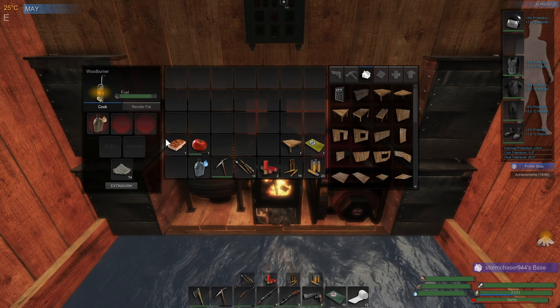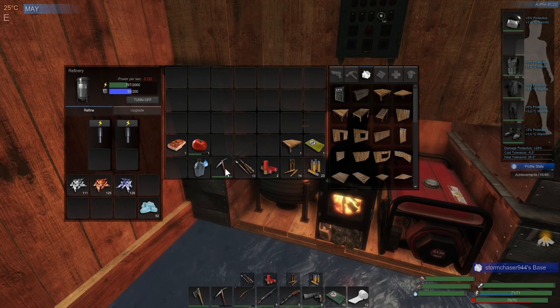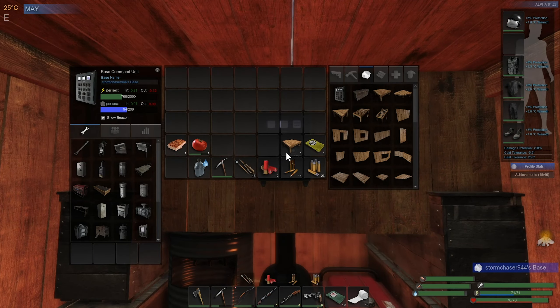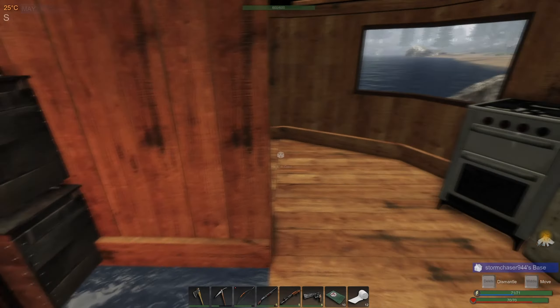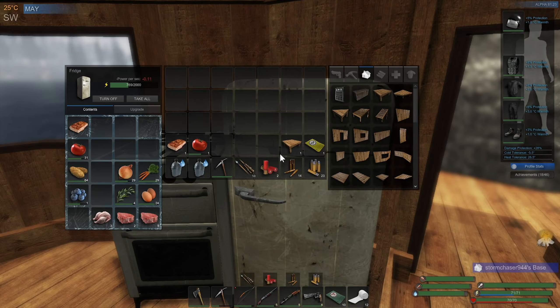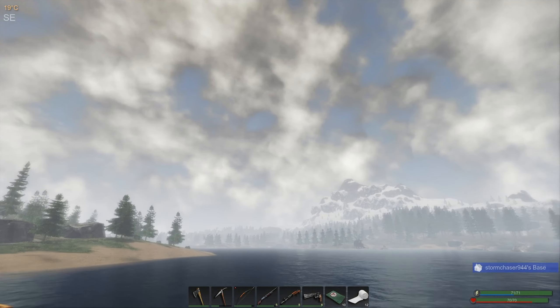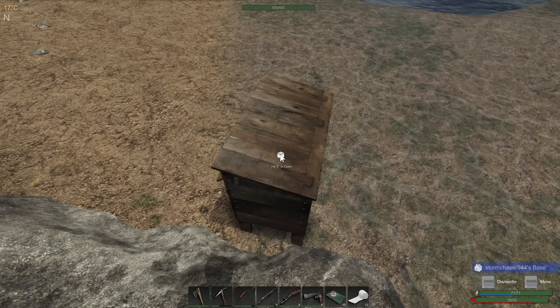The animal housing isn't actually even my primary source of biofuel — it's killing wolves with the recurve once it gets high enough level and it becomes economical to do so. But since I'm going to put down this platform, I'll probably be able to get more wolves anyway, pretty easily. Almost midday already, but I got a lot of stuff done.